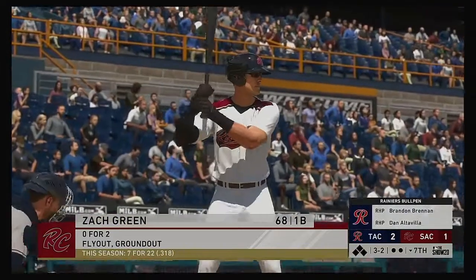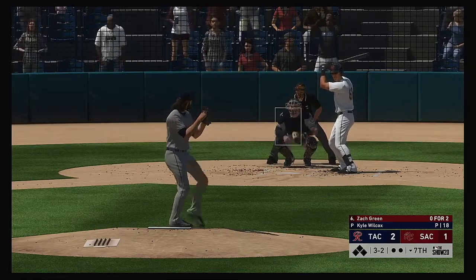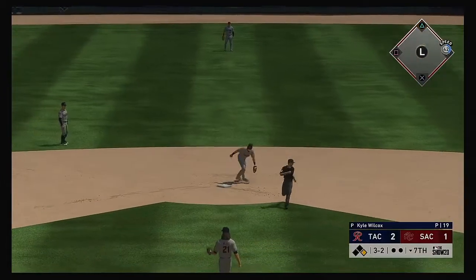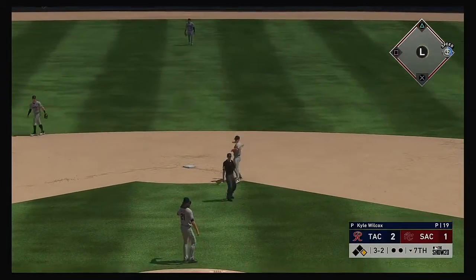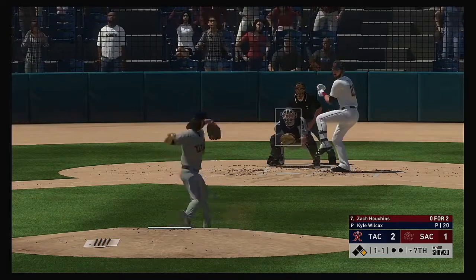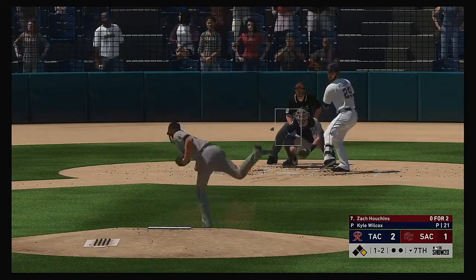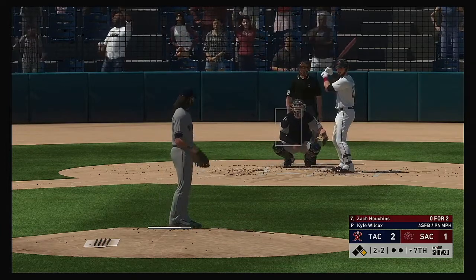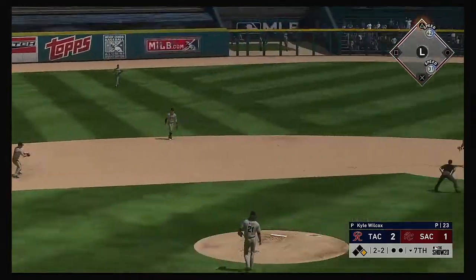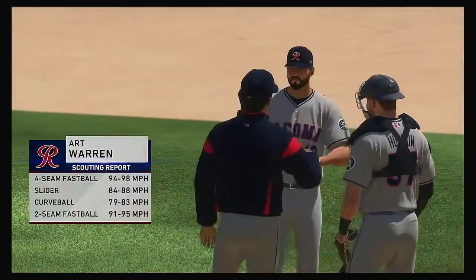Stepping in, Zach Green — no hits in two trips so far. This thing's far from over even though we're moving into the back end of the game. Only down by one — all they need is to get this leadoff guy on and they're an extra base hit away from tying things up. And that's in for the base hit! The leadoff base hit puts the potential tying run aboard in the late stages. Now the third baseman Zach Houchins into the box — hit on the ground, the third scooped it to second for one, back to first. A costly at-bat as the possible tying run is erased on the double play.